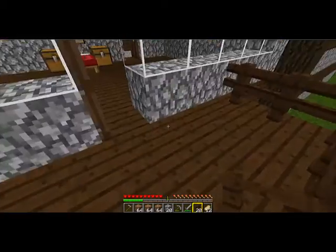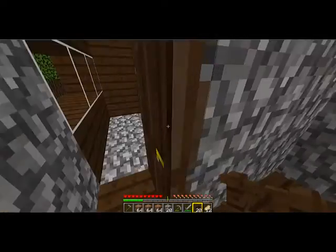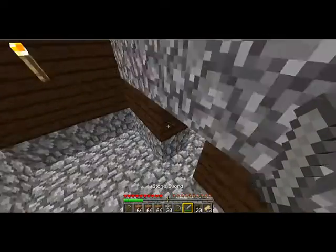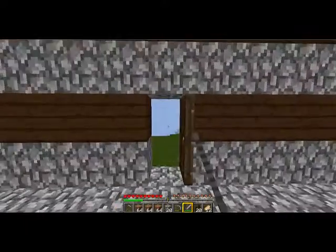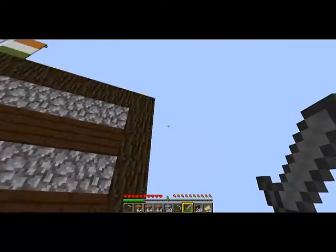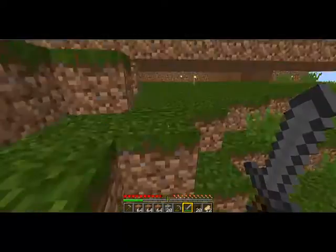It's just like a pond right in front — I should remove that gravel. I have a sword in hand just because I just woke up and there could be zombies. There were zombies on top of my house, so I put torches all around my house.